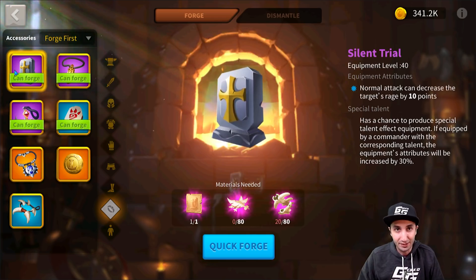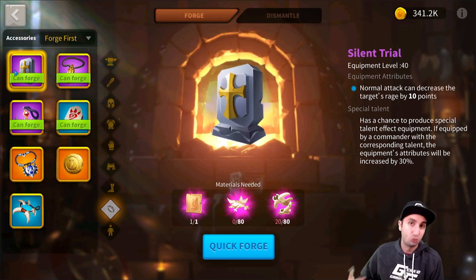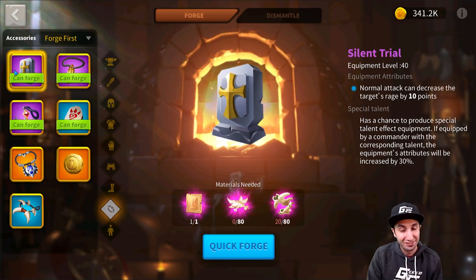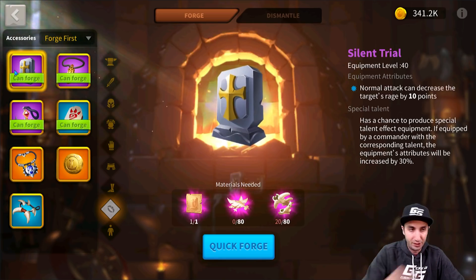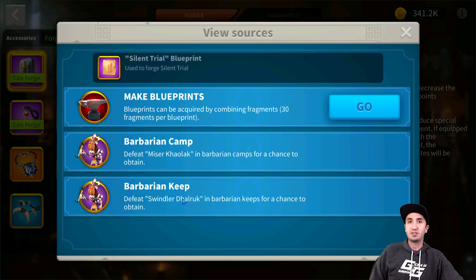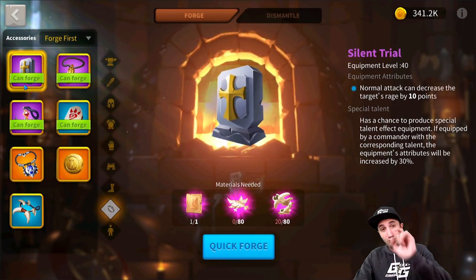You cannot stack more than one Silent Trial per commander — there are two accessory slots but only one of each type. However, if you have three of these swarming someone, that's 30 rage points removed — kind of nuts. This is the best accessory in the game. You get blueprints from purple bosses in camps and keeps, or regular camps at a lower drop rate.